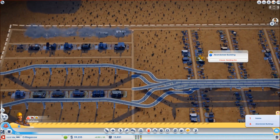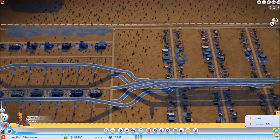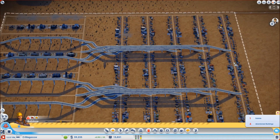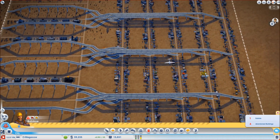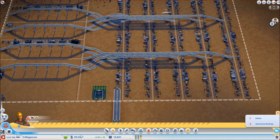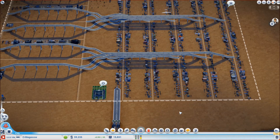We've got a few abandoned buildings. Let's get rid of those — building fire, building fire. What a surprise, building fires. Now that I've got that road system done, and it didn't cost that much, even though it was a bit of a mess.